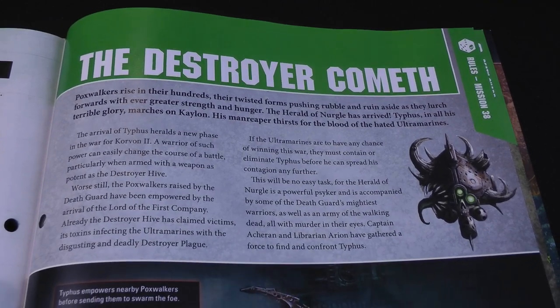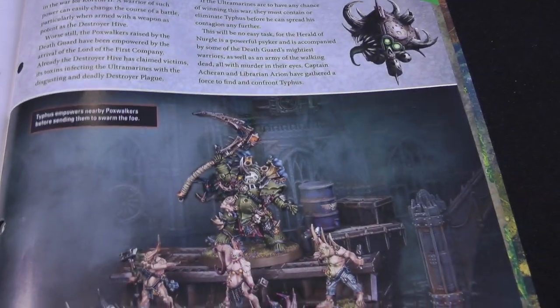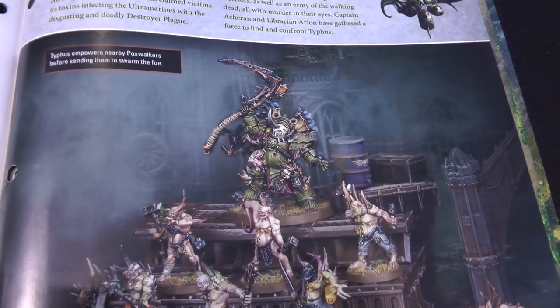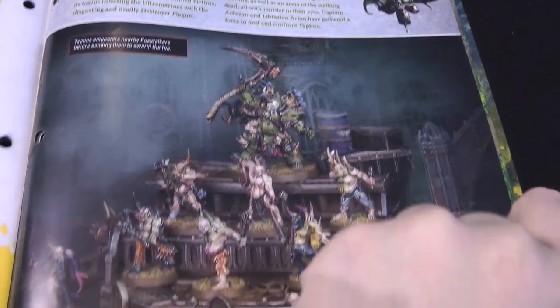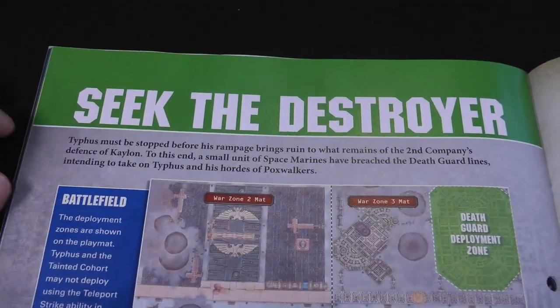Here we go for our mission for this issue. Typhus has arrived on Corvon 2, creating large swarms of Poxwalkers empowered by his Destroyer Hive, and the Space Marines will send a small force to try and take him out before the Poxwalkers overwhelm them. Our mission is 'Seek the Destroyer.'